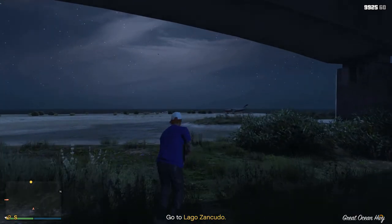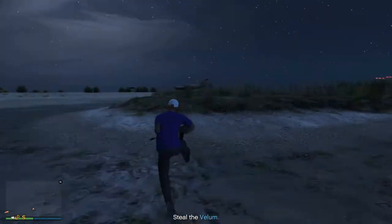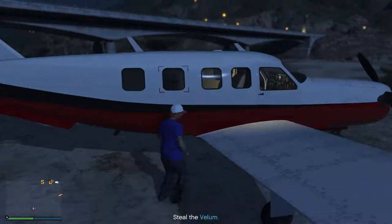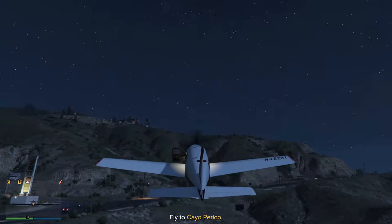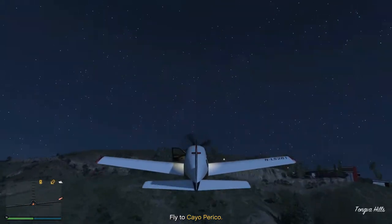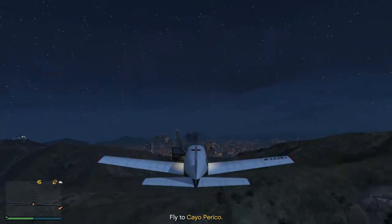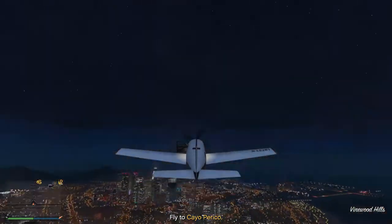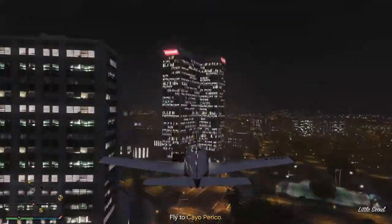We are going to go over and take on that aircraft. Just need to not drive the aircraft into the sea — dodgy takeoff — but it's pretty simple and straightforward. Just avoid the hills, don't do barrel rolls. I'd recommend taking the highest route.